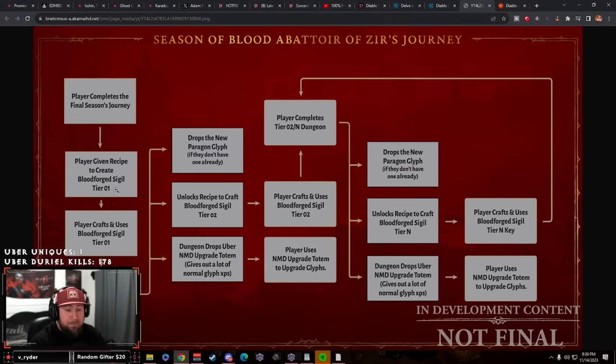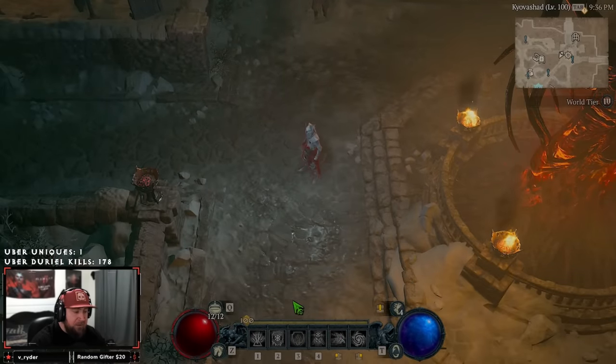The Blood Forged Sigil acts just like a nightmare dungeon — you pop it, go do the dungeon, and you can still get insane glyph XP and items along the way. Think of it like the Beast in the Ice nightmare dungeon: you go through a normal dungeon and at the end you fight the boss. The Avatar of Zeer works the exact same way.